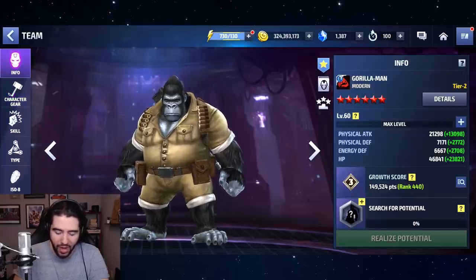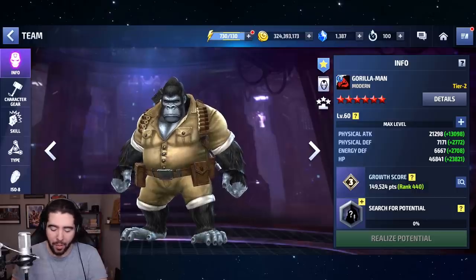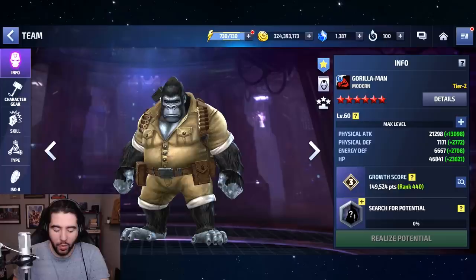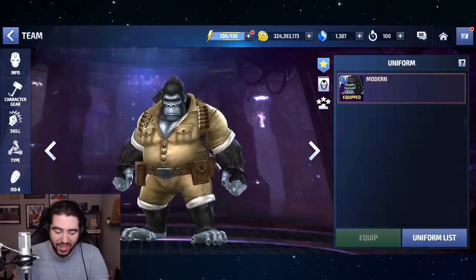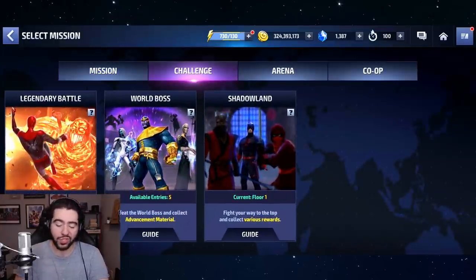We don't have any Uru — we're not going to worry about that right now. We're in the top 500 already. No one cares about Gorilla Man. Harambe, rest in peace. But we're at almost 21,000 physical attack and 46,000 HP — this boy is tanky as all hell. Let's take him into a low-level world boss and see what's up.